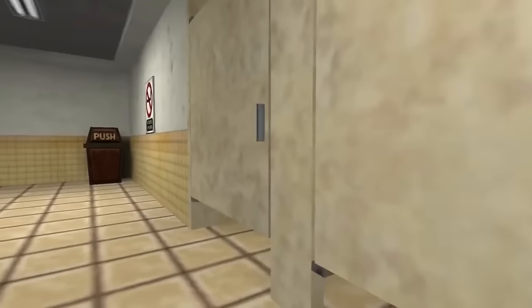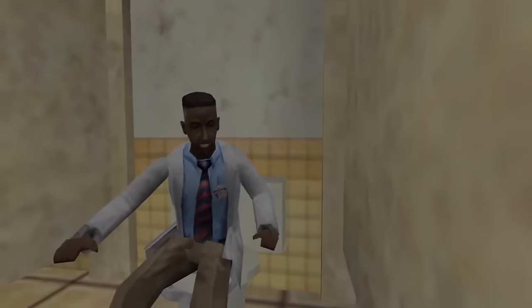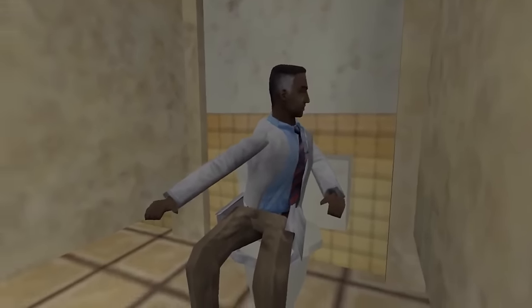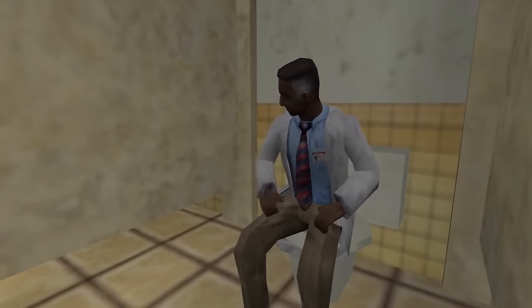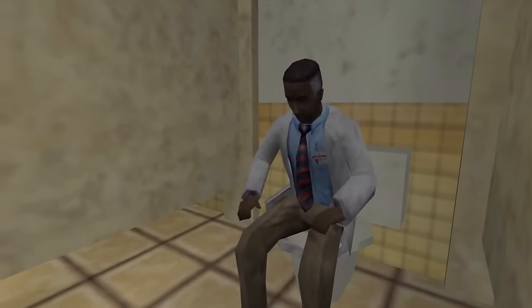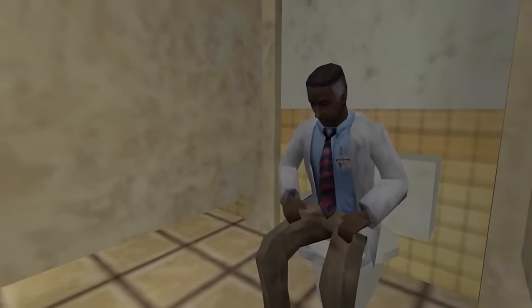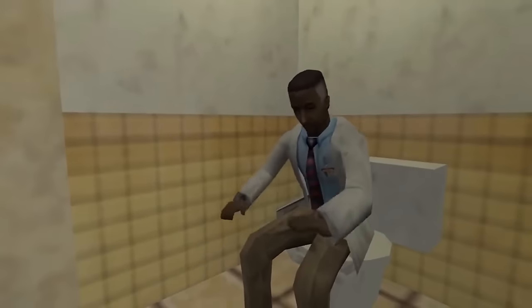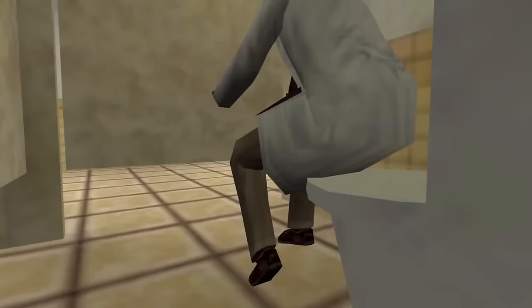Staying inside the facility before the accident, we can look at these two scientists inside the bathroom stalls. You never get to see inside the stalls while the scientists are in there. For educational purposes as a game developer — one of the big reasons why the stalls remain closed is because the scientists are using an animation cycle that is the same as when they're typing on a computer. You don't want the player to see scientists typing into thin air while using the bathroom. Then again, I suppose you don't want the player to ever see someone using the bathroom period.